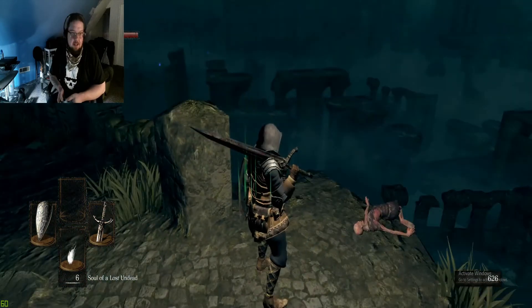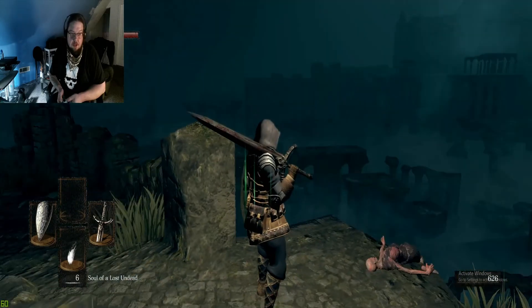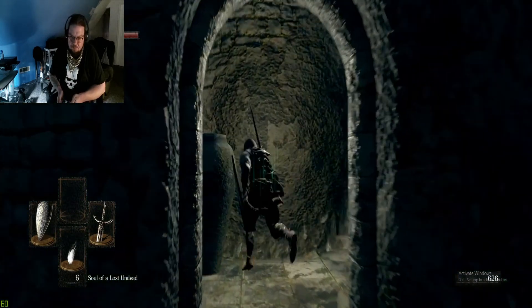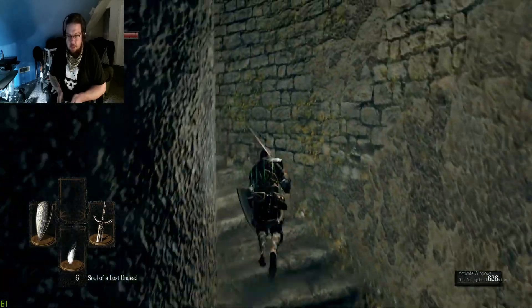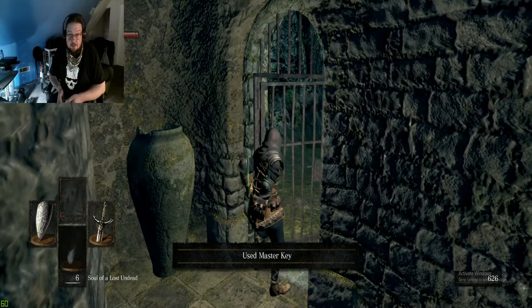Side note, just look at that landscape. I mean, really kind of fathom the size of this place. There you go, over this little hoop-de-do. There's the gate — use the Master Key.